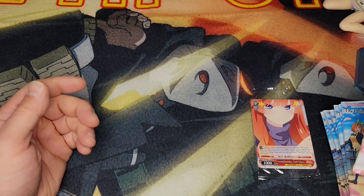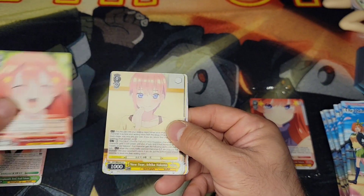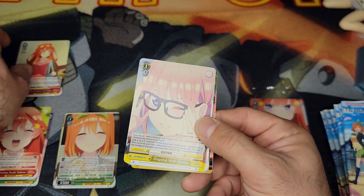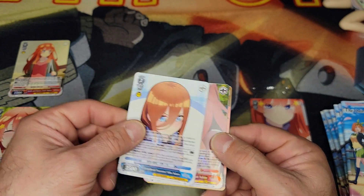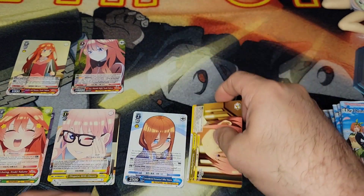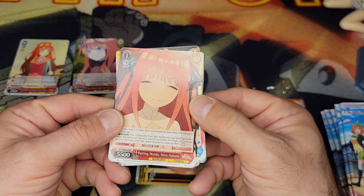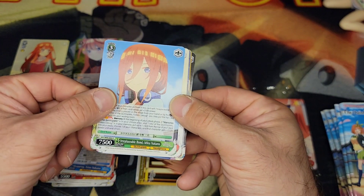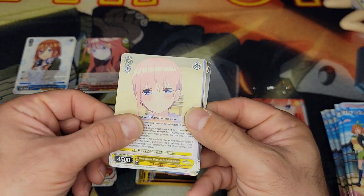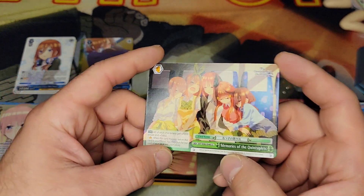Pack number one: we've got Ichika, Ichika again, Ichika, Yotsuba, a double rare already of Ichika, Ichika, and our climax card. Pack two: we've got Nino, Nino again, Miku, Nino, and another double rare of Miku — so a couple already. Then we've got Ichika, Yotsuba, a rare of Miku, and a really cool climax card — I like that one, it's a really cool looking card.